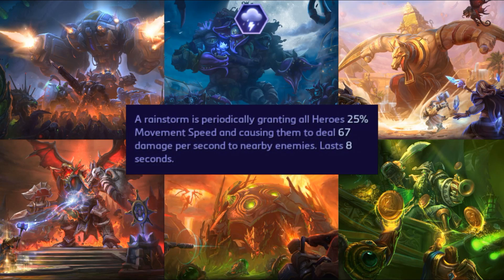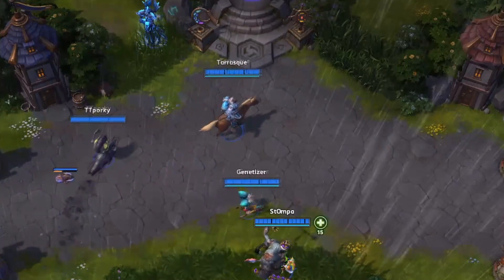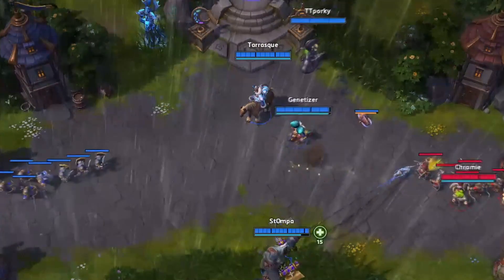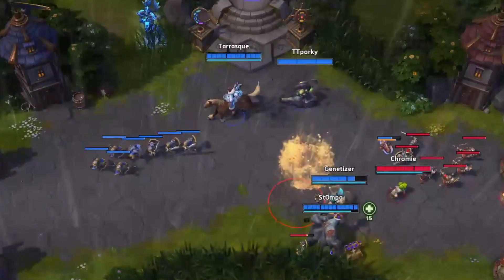A rainstorm periodically grants all heroes — all heroes, enemies and allies — at the same time, 25% movement speed, and causes them to deal 67 damage per second to nearby enemies, lasting 8 seconds. This is over the course of the weather effect at that 2-minute to 2-minute-30 mark. This works just like a Rehgar shield — it deals 67 divided in half at 0.5 seconds. If a Rehgar shield puts a shield on you, you have 2 shields. This does not nullify the Rehgar shield.